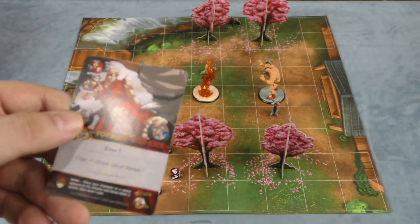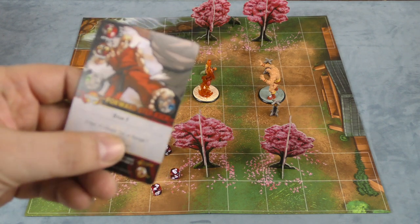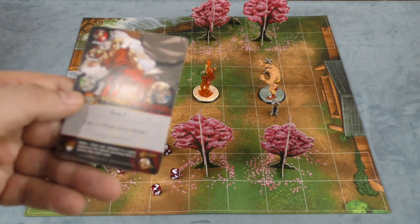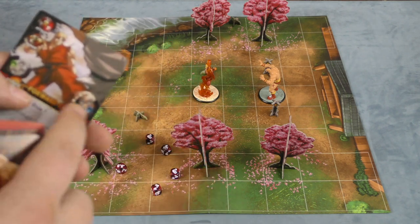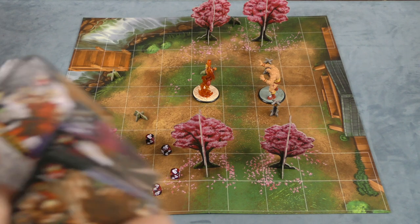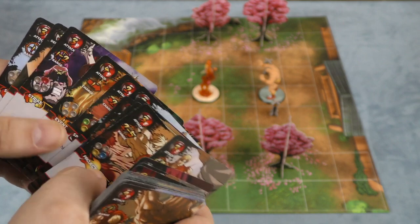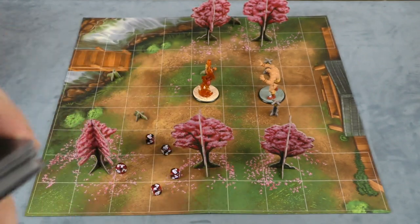Once the attack is done, if it has done any damage — and there are other things on here like this has stun one, and this does plus one attack at range one, it's four dice at range one and three dice at range two, so there are different special abilities — if the attack succeeds and does any damage, then for a free action you can follow up. This one needs a blue to follow up, so Ken would need a card with blue to continue. He can do a fierce hadouken, and when he's done with that there's another blue, so if he has another card that starts with blue he can play that combo. You can keep going until you're out of cards or out of matching cards for a combo.